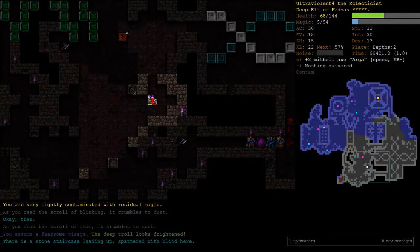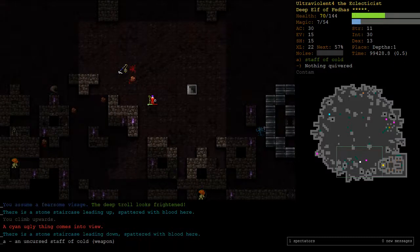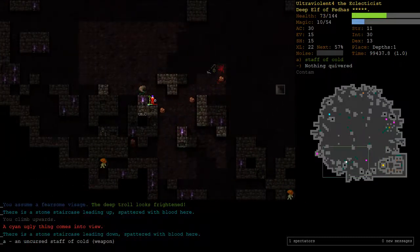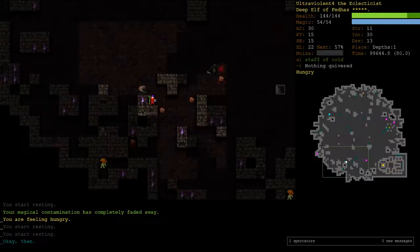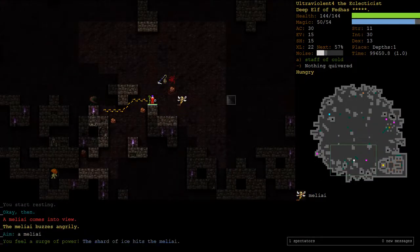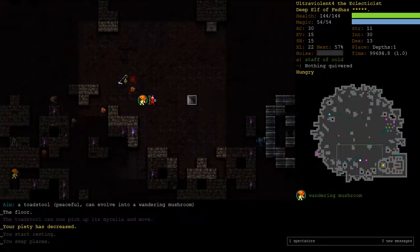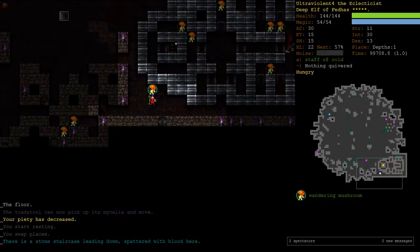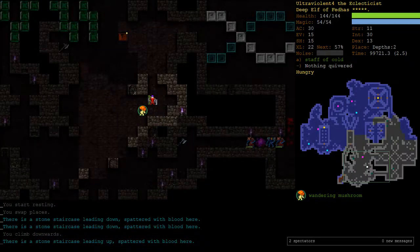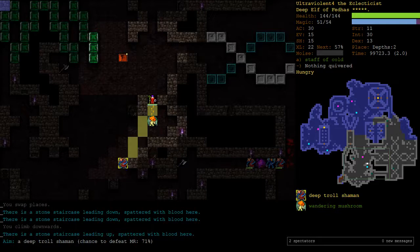Just take this slowly because I could get hit by LRD as I'm retreating. Ugly things - I'm just trying not to get hurt. Another mushroom - may as well go fight those ugly things. I don't know where they are. Round two - maybe I should just confuse this guy before he starts hasting and mighting things.